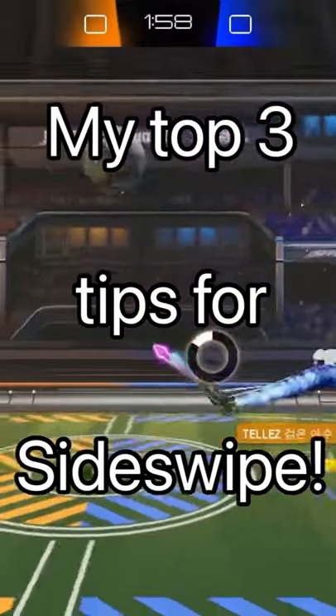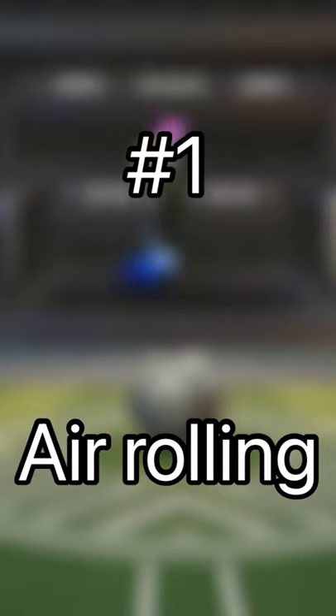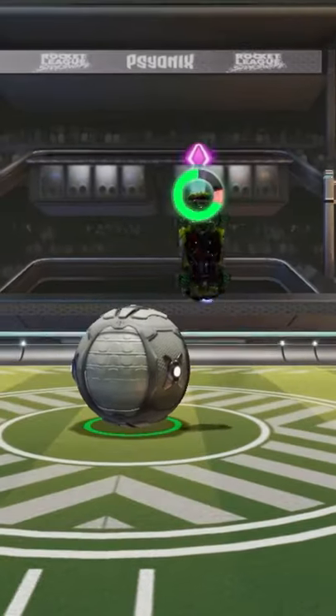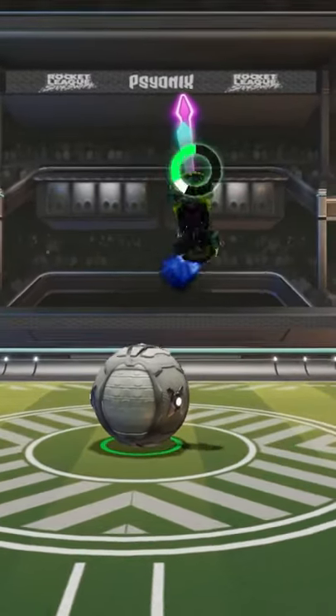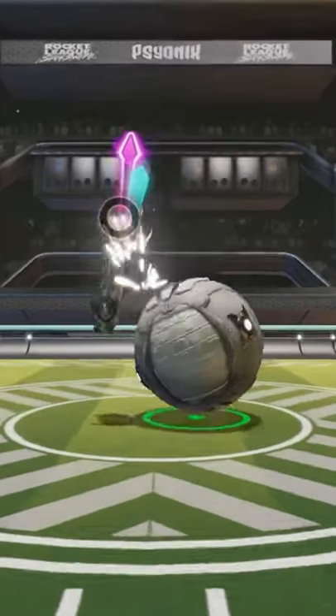Here are my top three tips for Rocket League Sideswipe. First up is air rolling. How you do this is you double tap on the joystick and your car will start spinning, and it'll be stronger and you'll have better ball control.